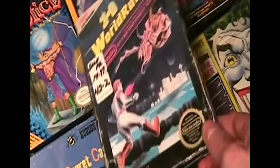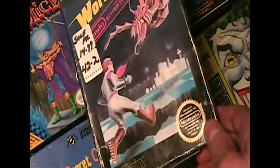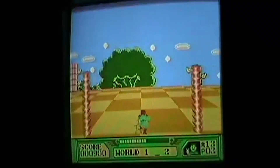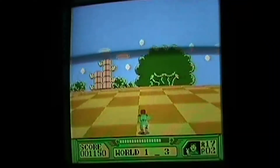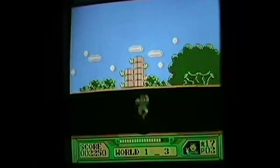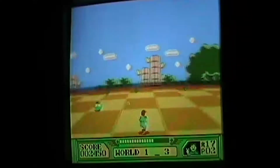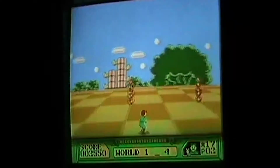3D World Runner is a hard but fun game. If you see it, I suggest buying it — or taking it from wherever you see it. That's right, steal the game. Just take it and run, and scream like you're being chased by a monster, because people will think you're insane so they won't ask any questions. Make sure you flare your arms a lot too. That's what you should do when you take it, so no one will know — they'll just think you're some crazy guy running down the street.